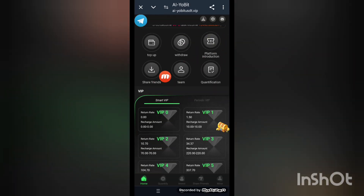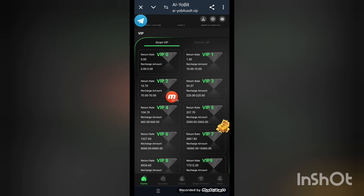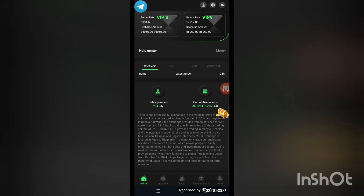Now look at the platform here — share friends, team, quantitative card. You can see VIP 0, VIP 1 through VIP 9. All VIP levels are locked right now. When you make investments they unlock — it depends on your investment. The help center is here and you can see the quality of incomes.